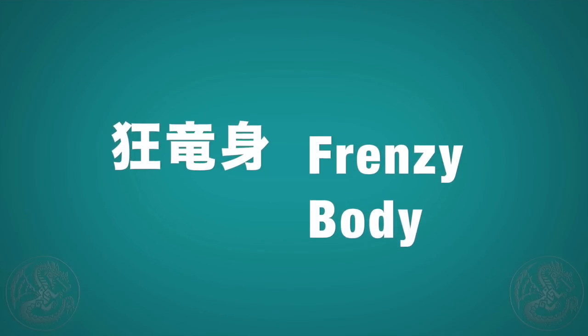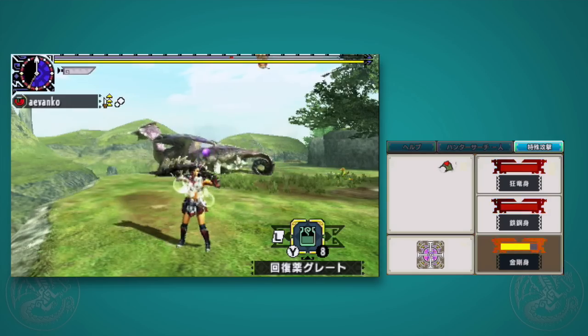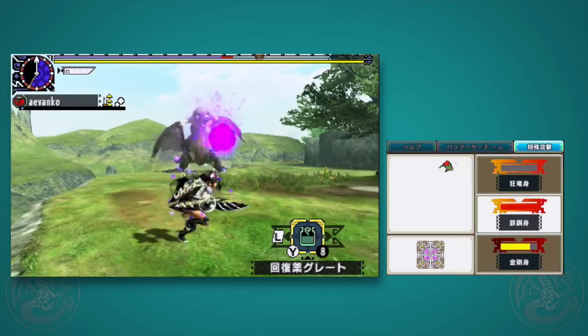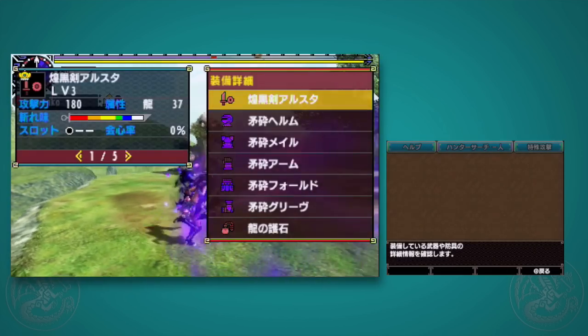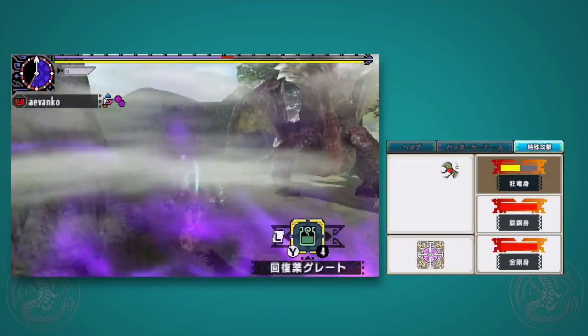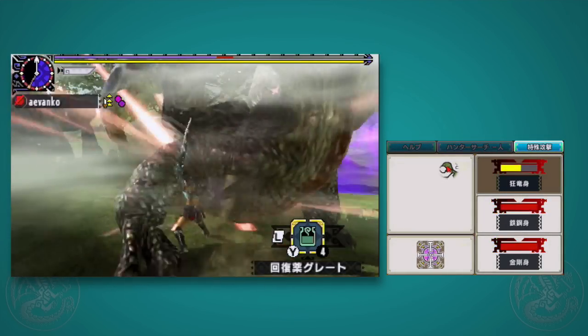Frenzy Body — if you activate it, your hunter will do a drinking motion and give yourself the Frenzy Virus. Why would you want to do that? Well, after you hit the monster enough times and you overcome the virus, you do get a boost in Affinity, so this is really good for squeezing out some extra damage. If they bring back Chaos Magala in the next game, this is going to be really nice with those weapons.